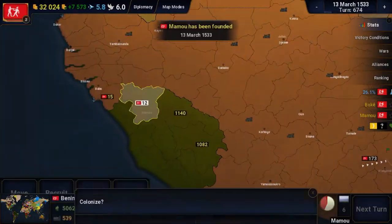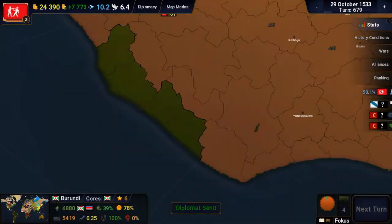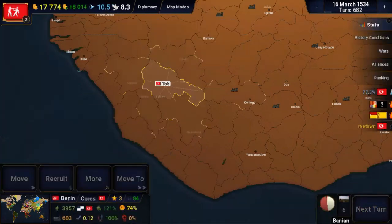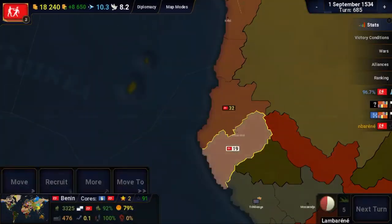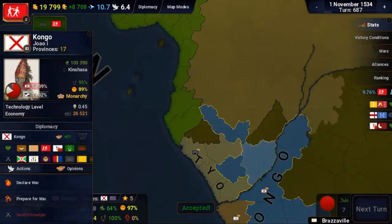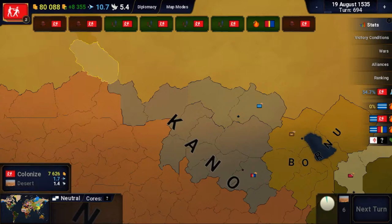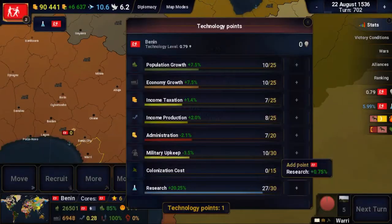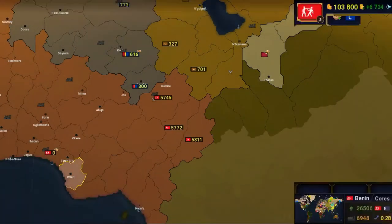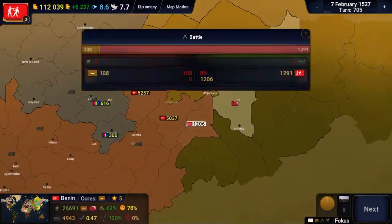I continued filling out the territories in the south so we could industrialize them later. I also continued the assimilation process from the prior conquest. I finished the colonization in the south, and then I moved to my most southeastern point and colonized territories there until I linked up with the Congo and Tayo.